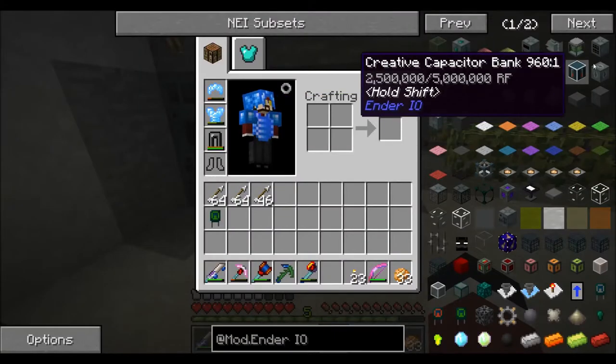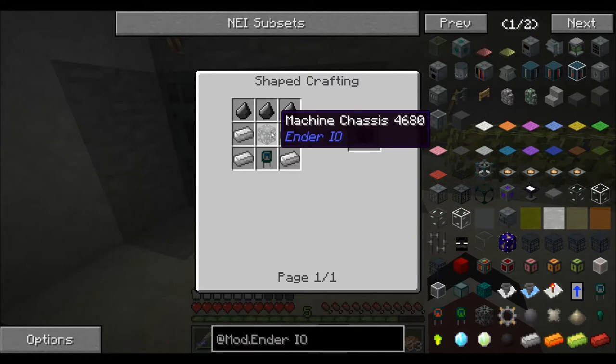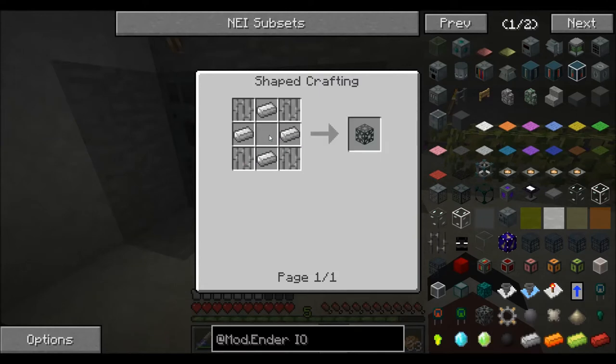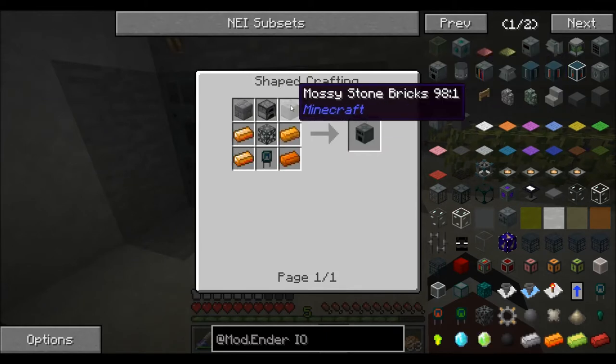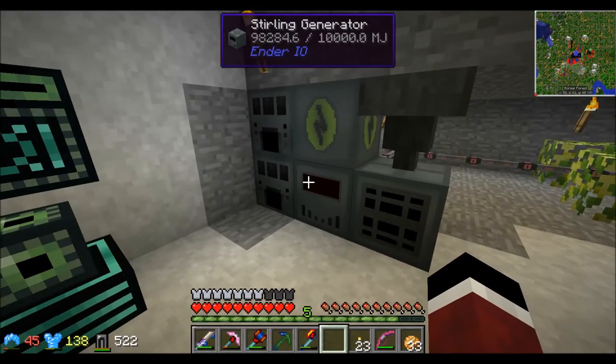You make the SAG mill — a pretty easy build using some flint, iron, a machine chassis, and a capacitor. The chassis is just iron bars and iron nuggets. The alloy smelter is just a furnace, some stone, copper, and similar materials. So I've done your basic machine setup with one on either side.